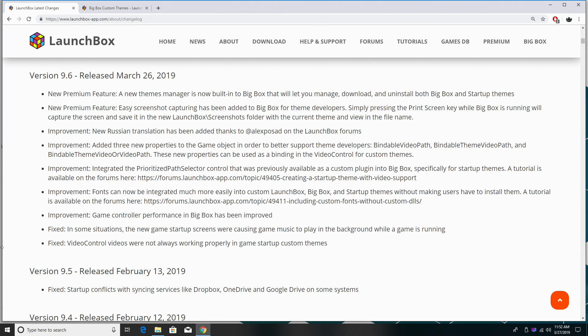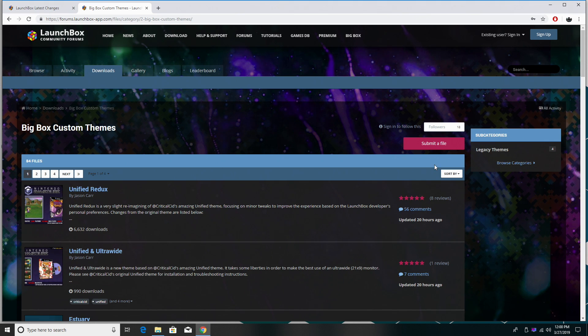A lot of these new improvements are really geared towards theme developers because we've added a really awesome new premium feature. A themes manager is now built into Big Box that will allow you to manage, download, uninstall, and update your Big Box or startup themes. There is an approval process to get your theme approved to be in the themes manager — we want to make sure that everything is smooth and in the right place before it gets approved, so there are no issues when downloading and installing from the manager. It's going to make it easier on the end user. If you still want to head over to the forum and download Big Box custom themes manually, that's totally up to you.